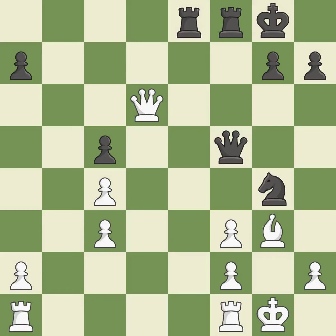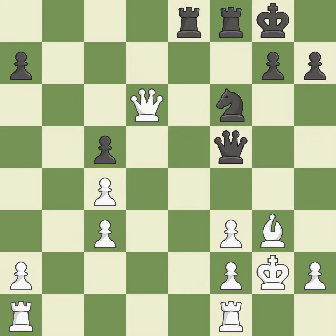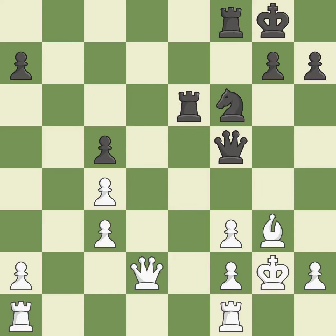This loses a chance to imply that winning a pawn is possible — it is incorrect. This defends the attacked pawn. When the queen retreats, this attack wins a tempo — it is ideal. This is a missed chance to offer an equal exchange. This is the only move that works — it is a great move.